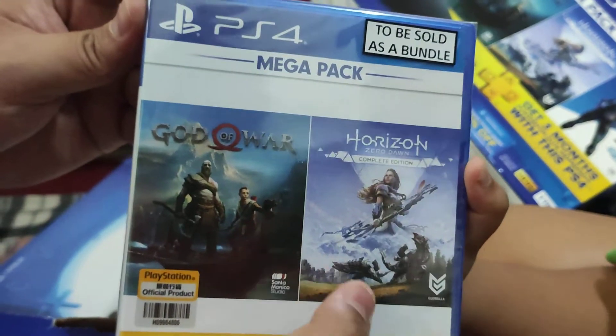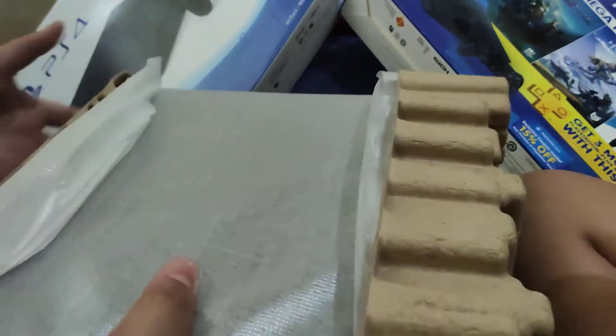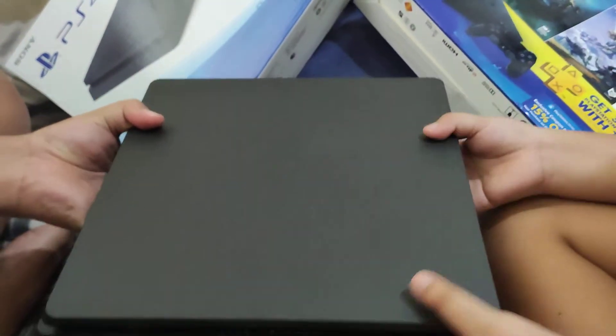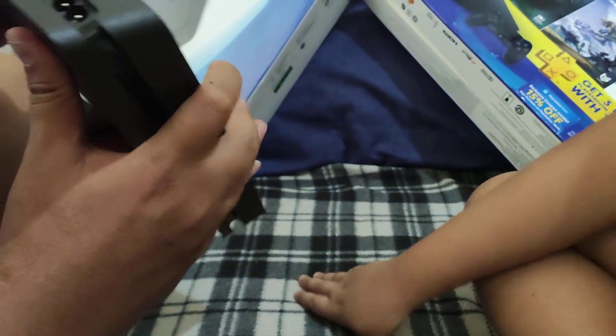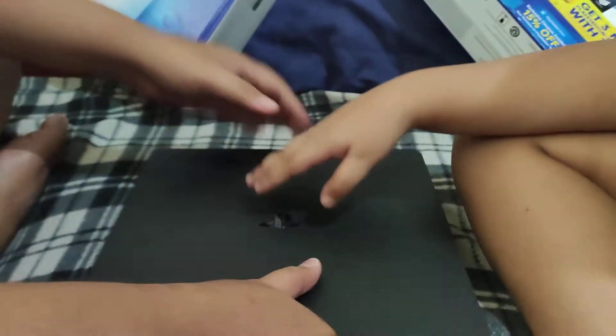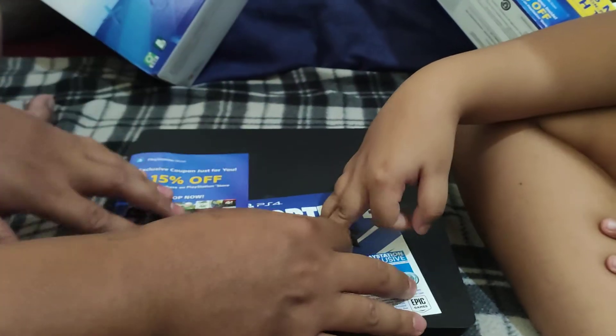So we have God of War and Horizon. And for the last part — this is the manual, of course the manual — so this is the very important part, let's just throw it away. And of course the console itself — it's jet black. There we have our console. Oh my god, I hope it's not broken. There you go guys — PS4 console, and coupons for the TV, expires August 31, 2020.